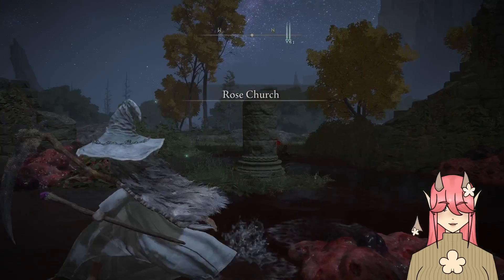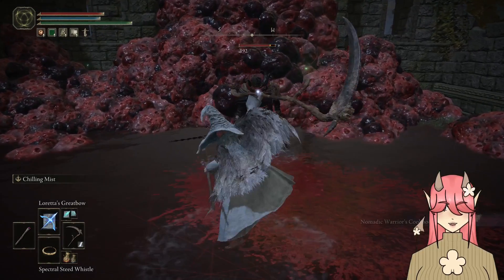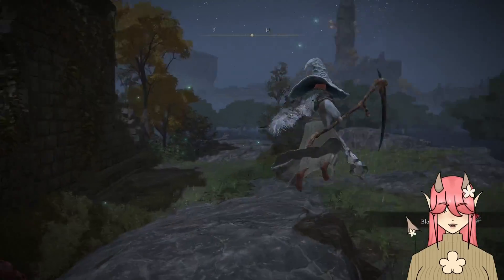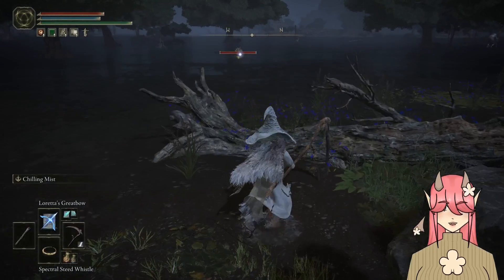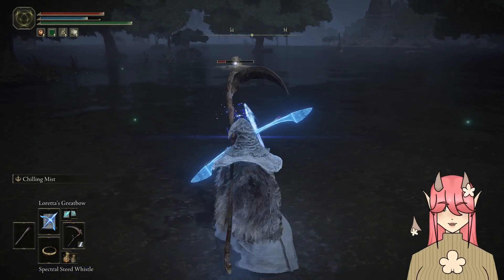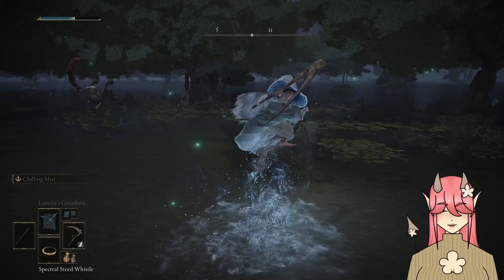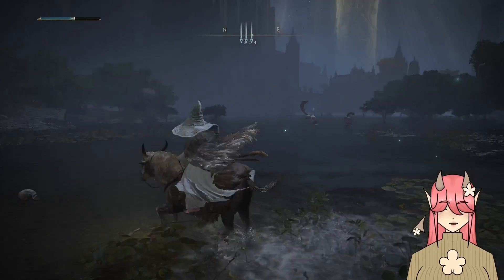The rose church. I don't know if there's necessarily anything of value here. A bloody rose — that's a faith spell. Bloody flame blade — I bet it's an arcane scaling faith spell, which is always my favorite.